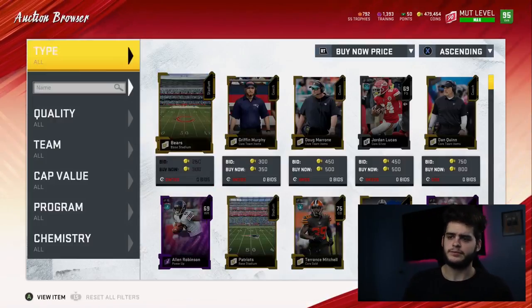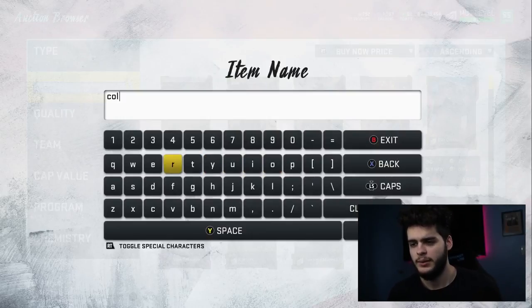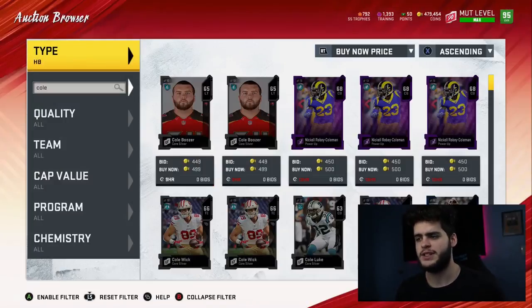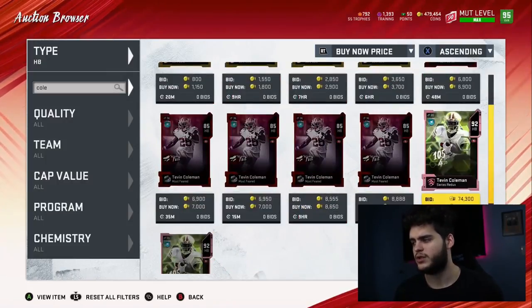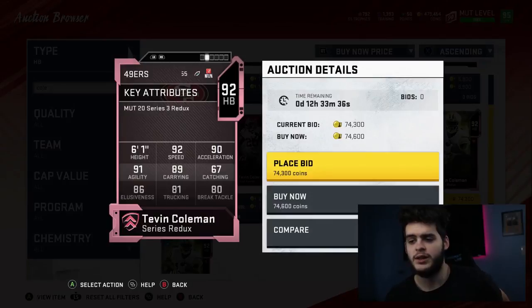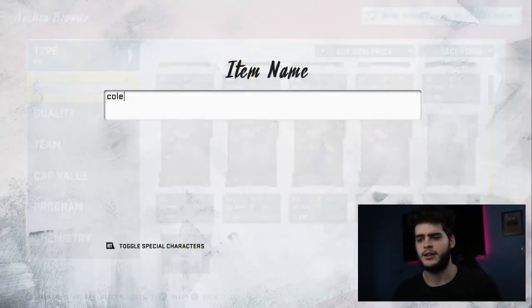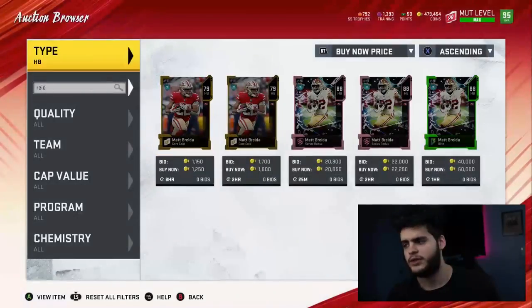The first guy on the list is number 10 — Tevin Coleman Redux at 74k. Speed has gone up a little bit around the league so he's moved down, but he's still solid. He has 92 speed, 90 acceleration, 91 agility, 89 carry, 80 break tackle, 81 truck, and 86 elusiveness. He's the jack of all trades — great athleticism across the board, and he can probably break a player purely off athleticism.